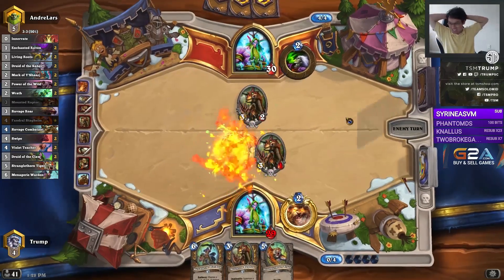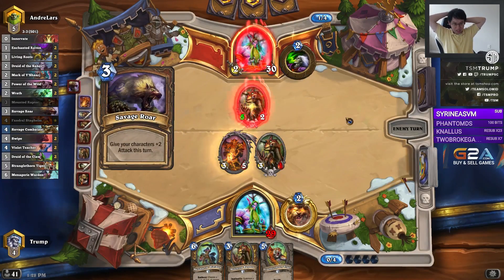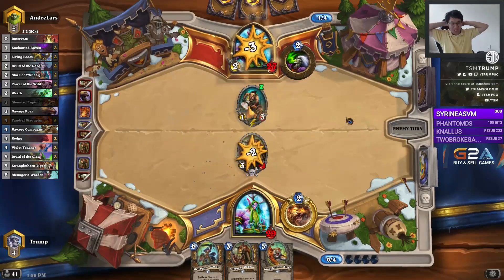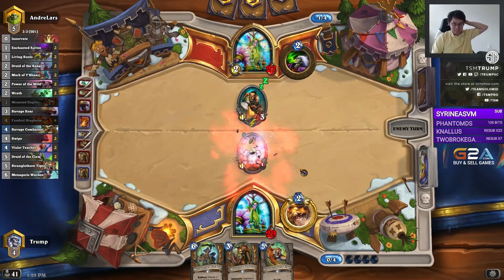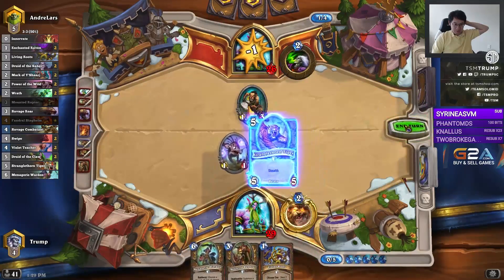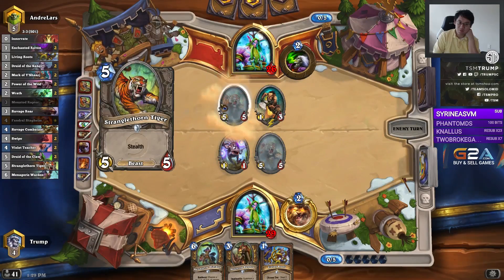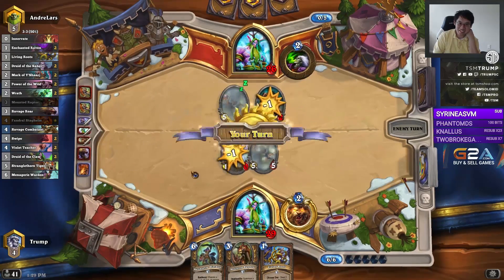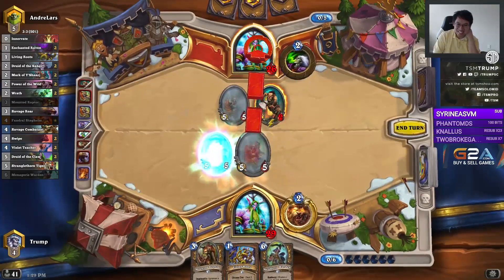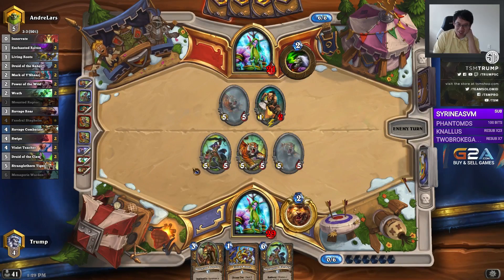Here comes Kerbstead. The hope is that Fandral was a must-answer threat and then I'd be able to go into my 5-drop, 6-drop without harassment. Good play. This board state is going to be very common.